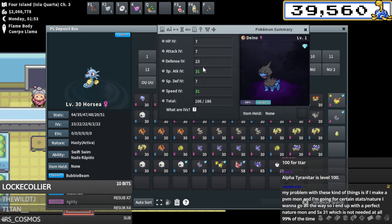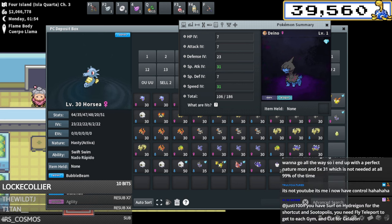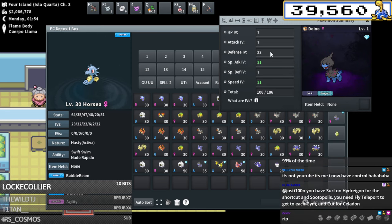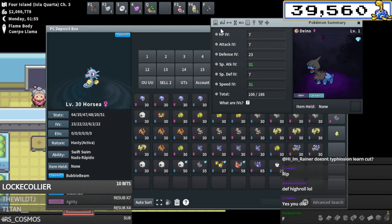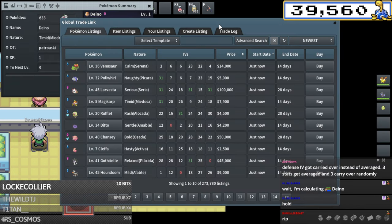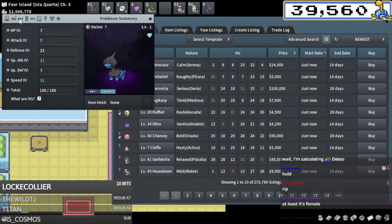The Deino hatched - 31 speed, 31 special attack, timid nature - it's done! Wait... why is the defense so high? Did I high roll defense? Oh my god - this is unusable, isn't it? I have to fix this. That actually sucks. Oh that's actually so sad - I can't use this, it's unusable because of the high defense roll.